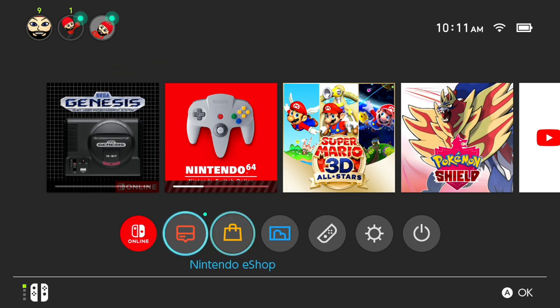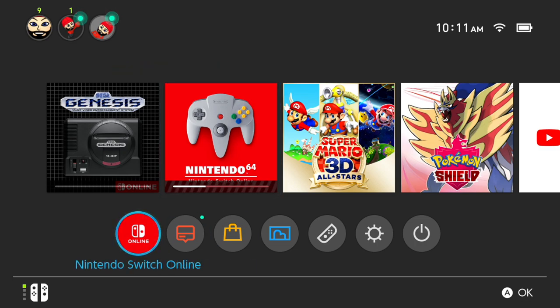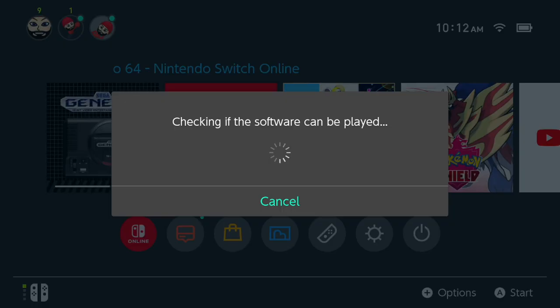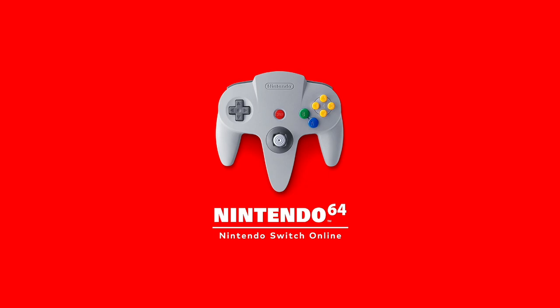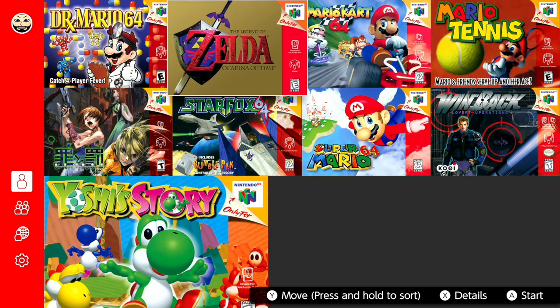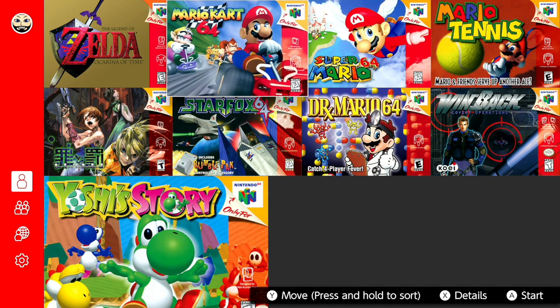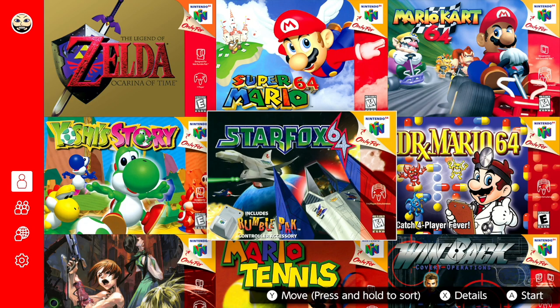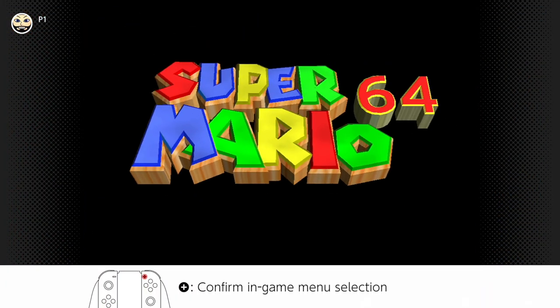It's a separate download. Let's also go ahead and download the Sega Genesis collection because why not. I kind of like that it's a full icon. It does the whole checking-online-to-see-if-this-software-can-be-played thing. Nintendo 64 Nintendo Switch Online is there and I can move things around, so I made a tier list — my tier list is complete. Let's hop into Super Mario 64.